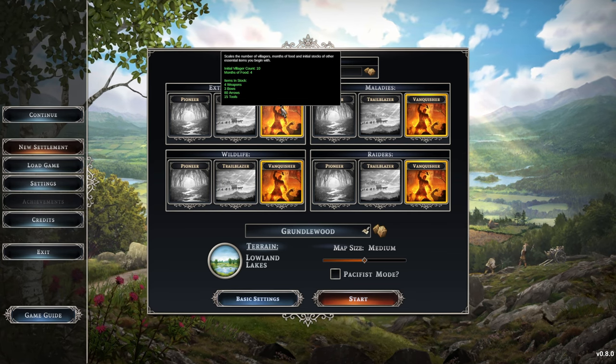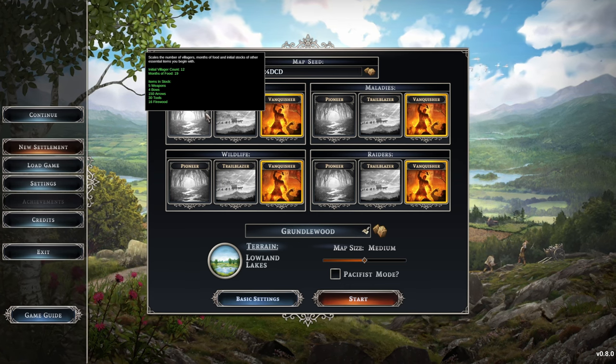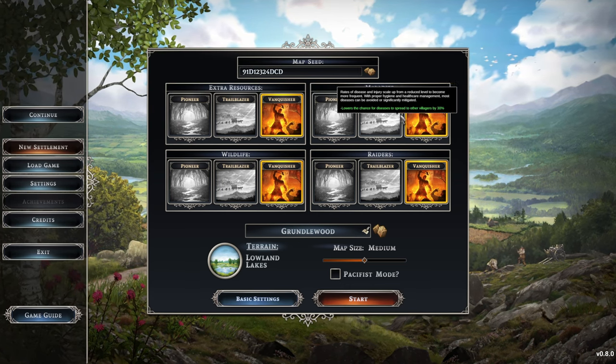So that means weapons, bows, arrows, and tools — we have the least of all of those. We had some firewood in the easiest one as well, but that's fine.